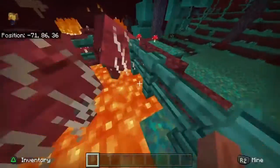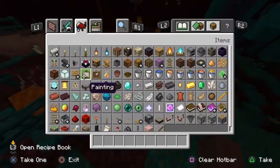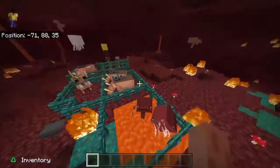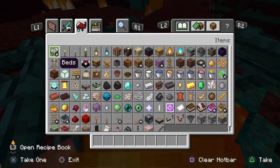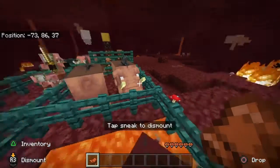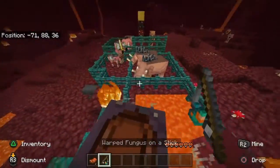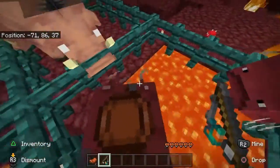Over here are the striders. The striders live in lava. If they're outside of lava, they become pretty cold, and if they're in water they will die. So be careful if you bring these guys to the overworld. You can ride them with a saddle, but you cannot control them unless you get warped fungus on a stick. And if you do, they can actually run pretty fast.